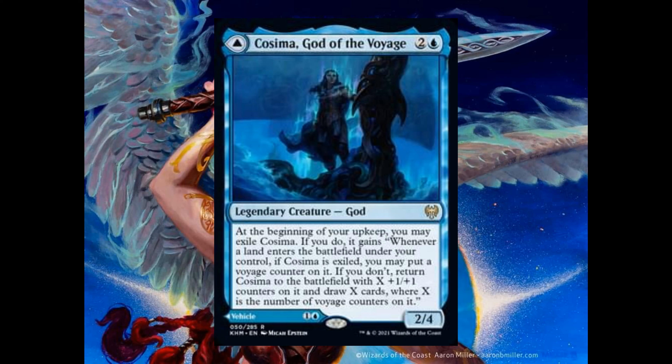Gaze of Isfell is a land that enters the battlefield tapped and taps for 1 white. For 2, 1 white and 2 blue, sacrifice it — you gain 2 life and draw 2 cards. Very good land in my opinion.